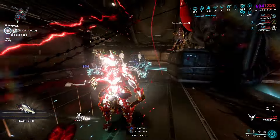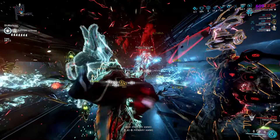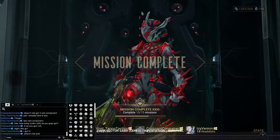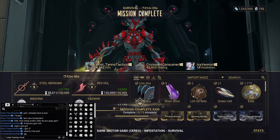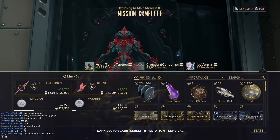When I do a 30-minute run on Gabii, I usually get 25-30 Orokin Cells without any booster, but I always use a Smeeta Kavat. If you are always short on Orokin Cells, I recommend you do one thing: just pick up any Rank 0 weapon and frame and go with random people.